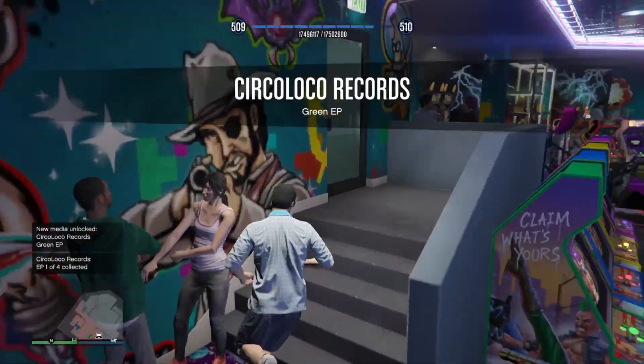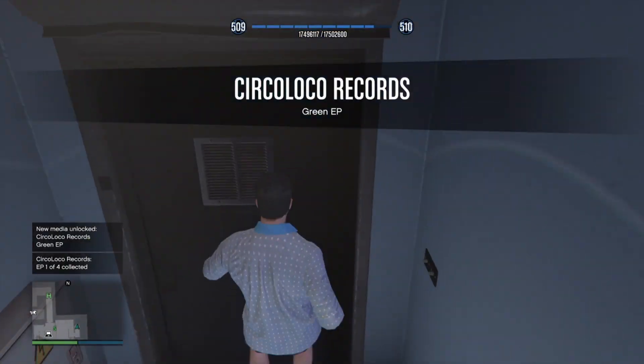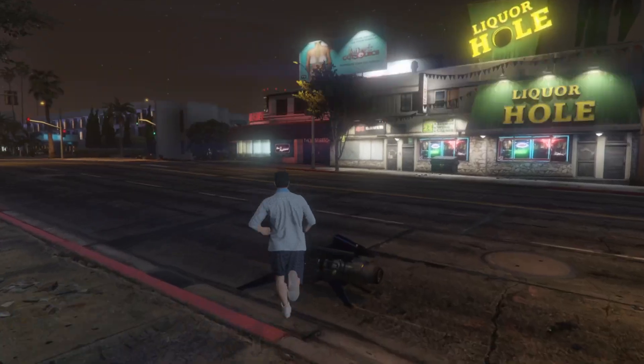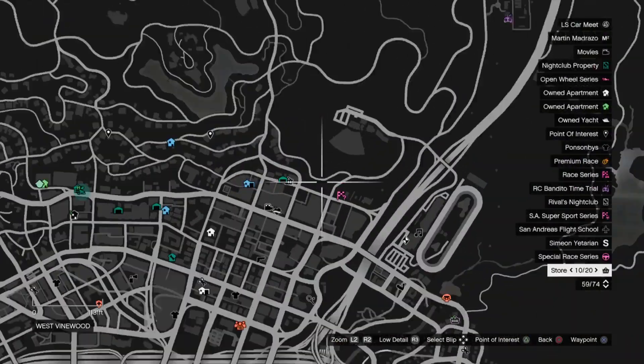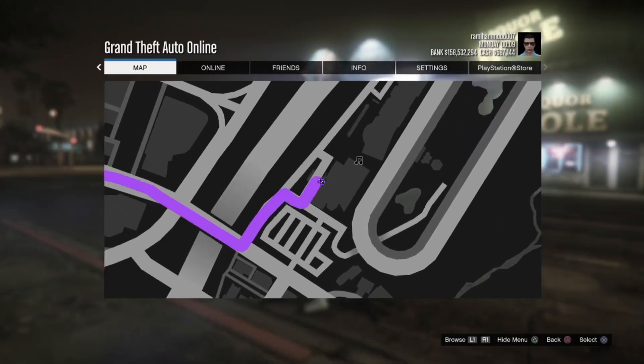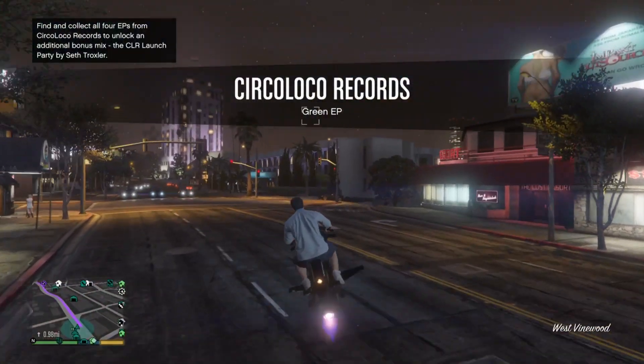Now we're going to be heading over to the second location. I'll be showing you guys as soon as I get onto the Oppressor. The second location is at the Diamond Casino — it's on the rooftop. I'll be showing you guys where to find it.